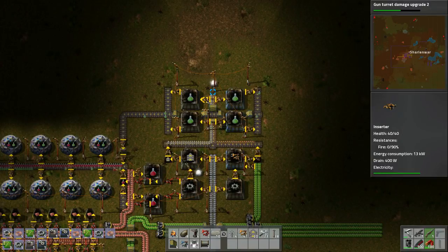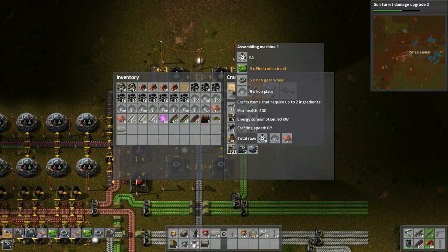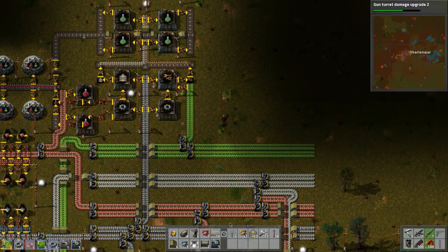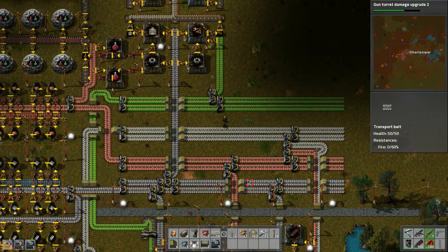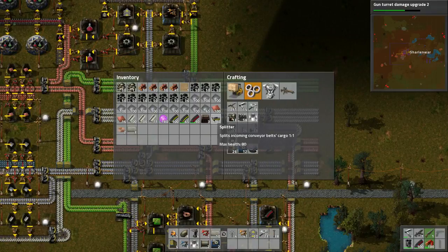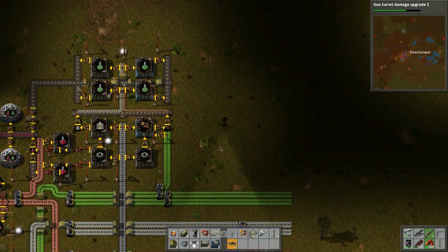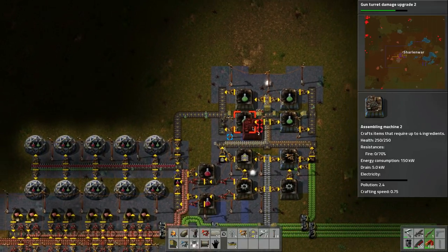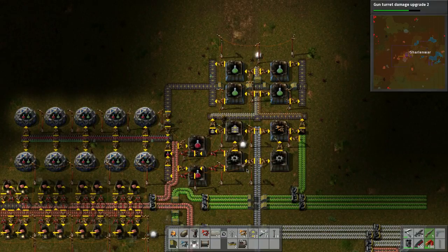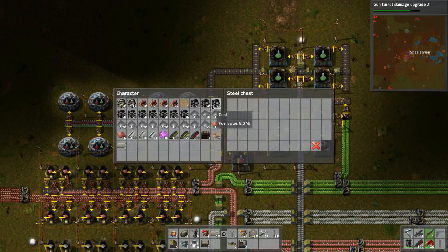Look at all those pieces - we need to automate these. How do we automate these? We need electronic circuits, iron gears, an assembling machine - electronic circuits, iron gears. Maybe we can bring up the iron from here, split it around here. We can split it in here and then bring the circuits up this way - make it make gears which feed into these guys. We'll figure out how we can automate this stuff. It looks like we're producing a lot more green now which is good - we've doubled that.